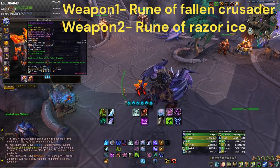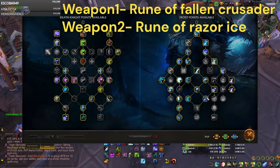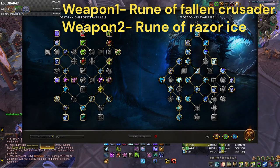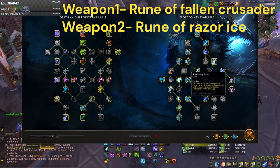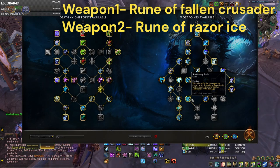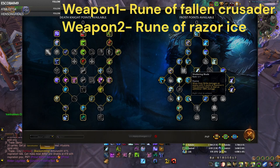For your weapons, you want Rune of Fallen Crusader and Rune of Razor Ice. The reason for Rune of Razor Ice is because of Avalanche and Shattering Blade — these help you stack Razor Ice extremely fast so that a lot of your Frost Strikes deal 100% additional damage, which is huge. Sometimes you're doing 100k-plus Frost Strikes, and you can get 5 stacks of Razor Ice every 8 seconds on target, which is massive extra burst damage.